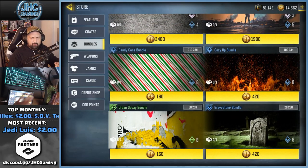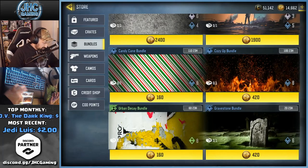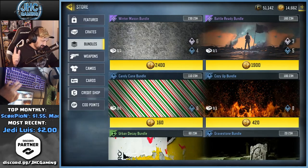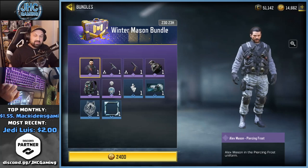The cheap one is 420 — the Gravestone Elite bundle at the bottom right — that's very cheap for a soldier skin. There's another one here, the Cozy Up, which I did buy last week, also 420. Very cheap for a soldier skin, and they're all reskins by the way.